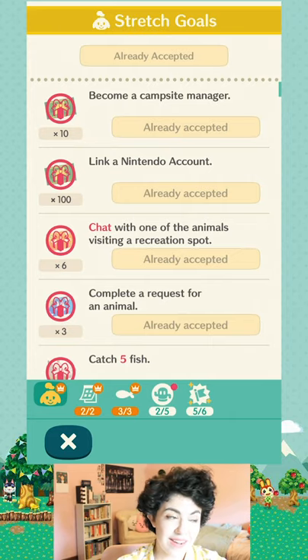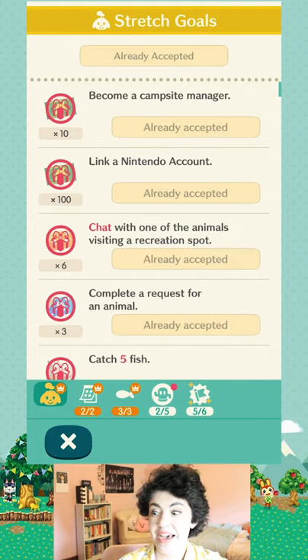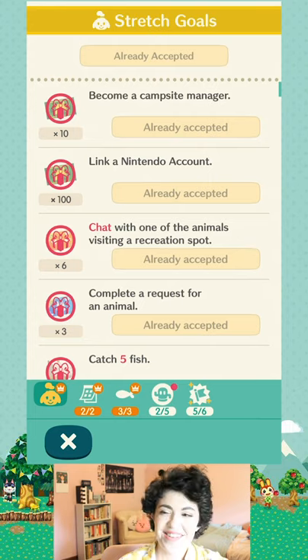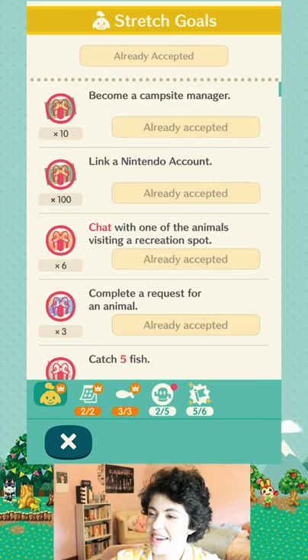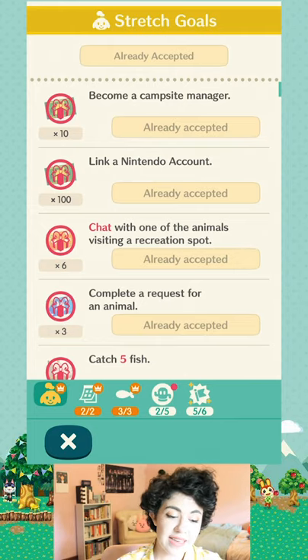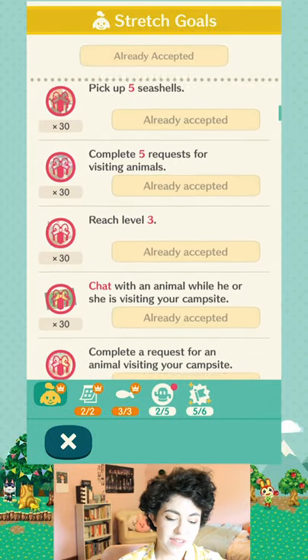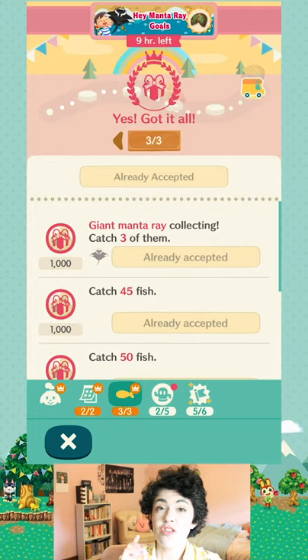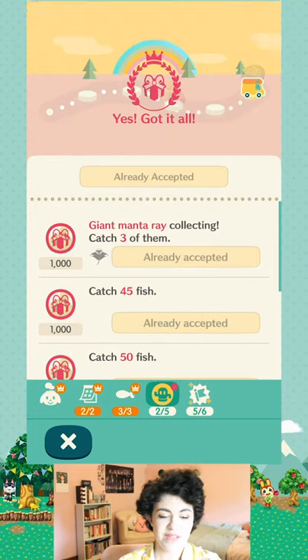I got logged out somehow a couple weeks ago and was really freaked out, because I hadn't logged out in like a year or two years. I logged back in using my Nintendo account and everything was still there — I was so relieved. If you're new to the game, make sure you look at this list of stretch goals and complete them, because you can rack up a ton of leaf tickets pretty quickly. Stretch goals don't repeat, but you do get some other goals that repeat.